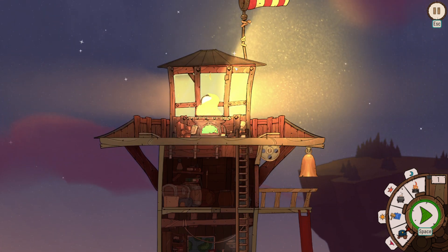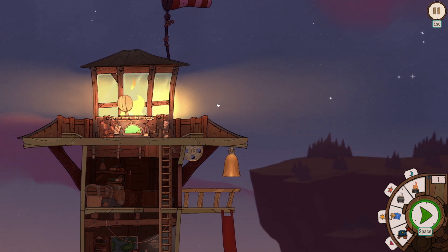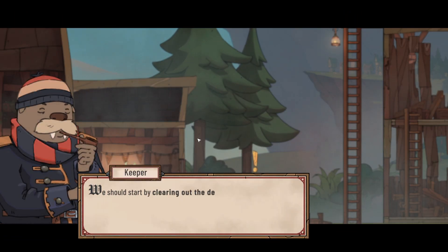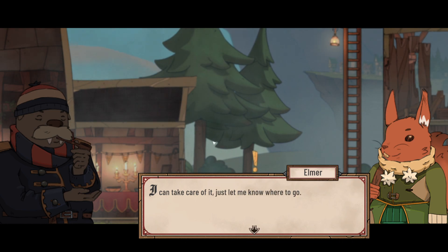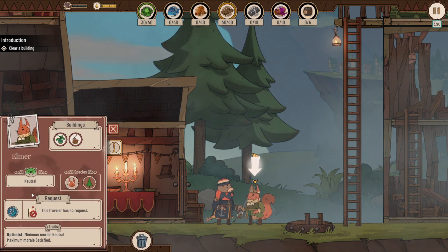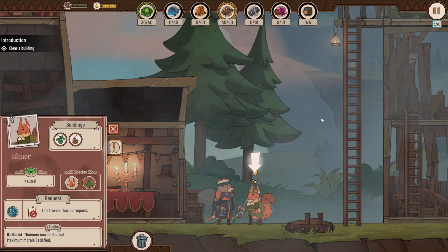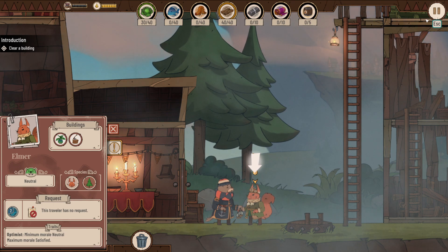Moving the camera around, I really love the visual effect they created — it's fucking cool. The tutorial prompts us to start by clearing debris and recycling wood. Checking on Elmer, the first traveler: he's an optimist with neutral morale at maximum, described as satisfied. The game asks us to clear a building, and I get a little turned around on the controls.